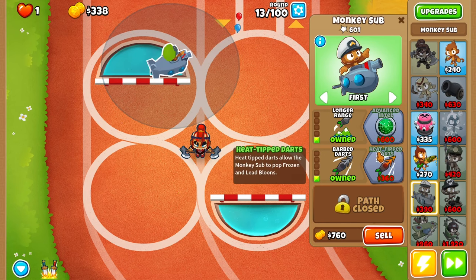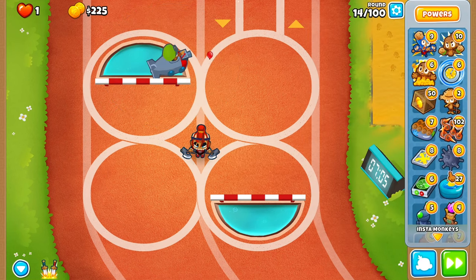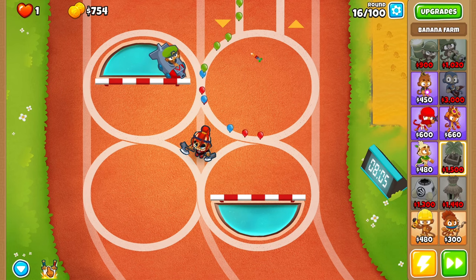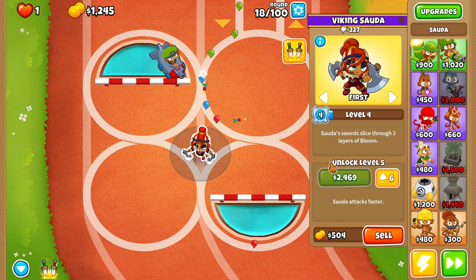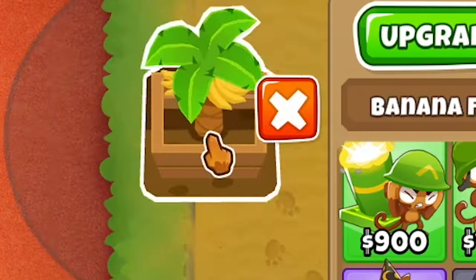We're all good around round 28. I'm actually going to start placing down some farms, and no power-ups — so that means no banana farmer. Sad day. Let's do the — watch out — see, she moved. Yeah, but she'll be leveling up really early on, so that's really good. Now let's place down this banana farm.